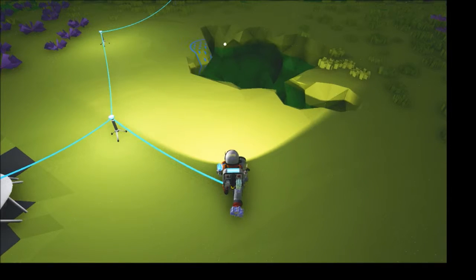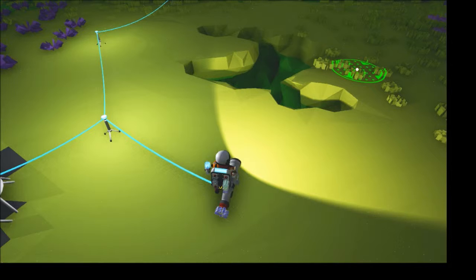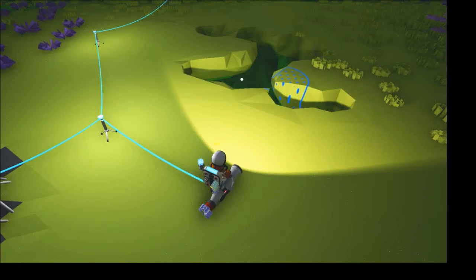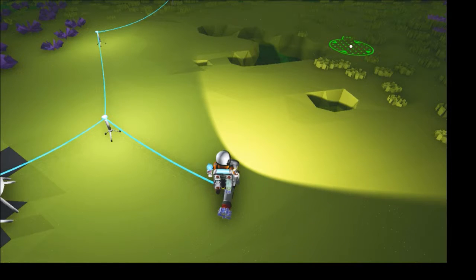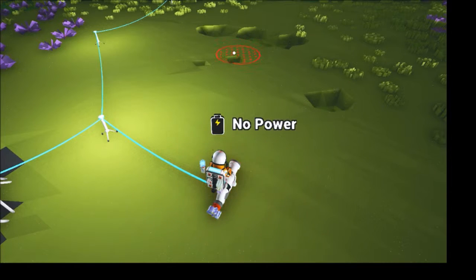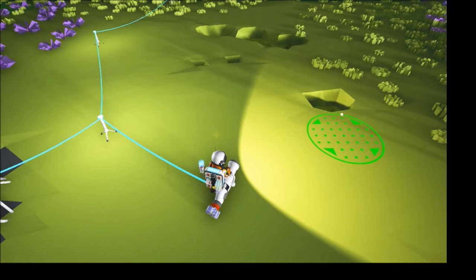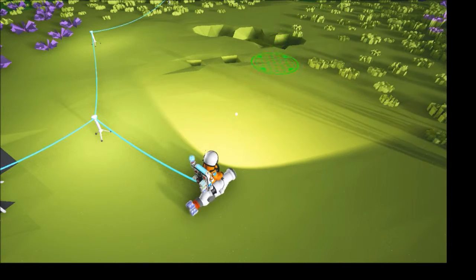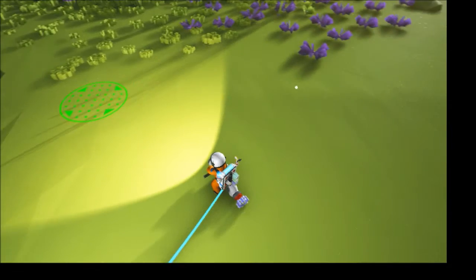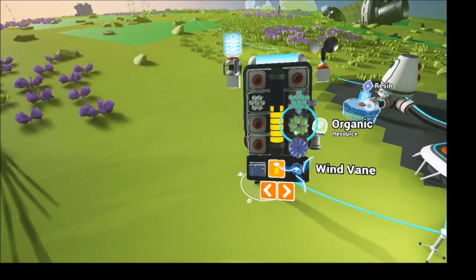Wait for the power and level it out. The wind is blowing a little bit but it's not triggering my wind vane. I just want to fill in these areas so I don't randomly go running through them and fall down because you can hurt yourself. Okay, we got our resin so let's go ahead and place that. We need a compound for the other wind vane, so we'll run back out.